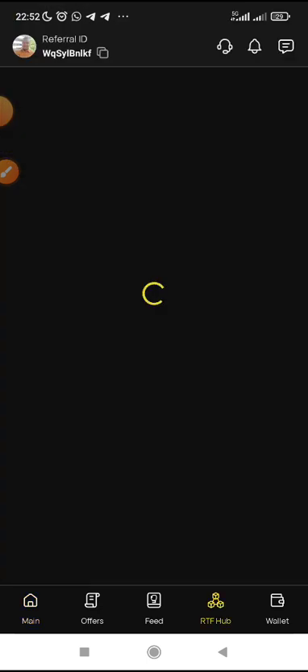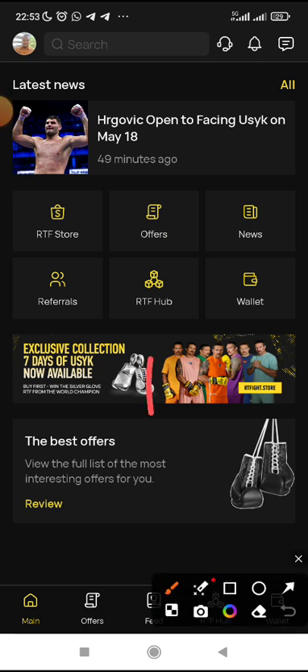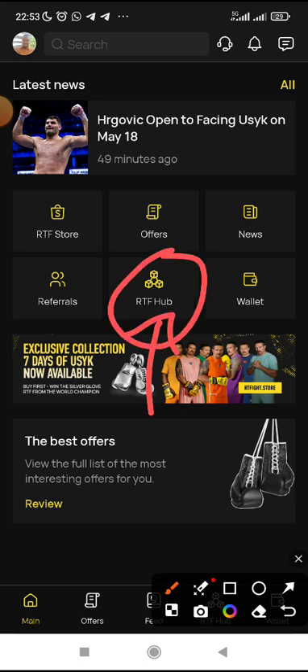The first thing to get started is to go and update your app. Go and update your app on the Play Store. Once you have updated your app on the Play Store, open the app and come down here and click on the RTF Hub.